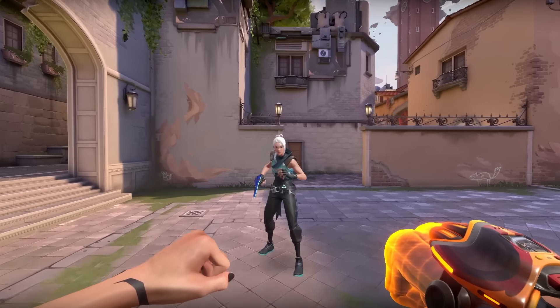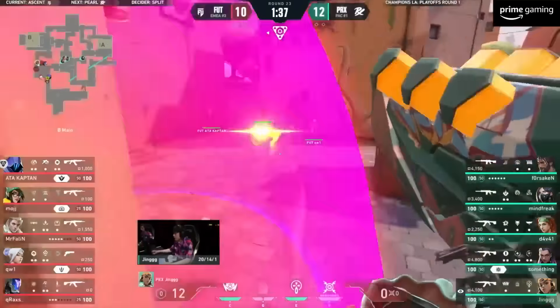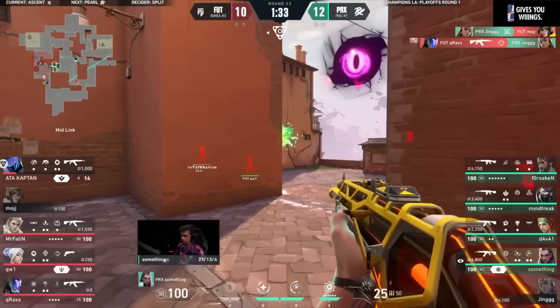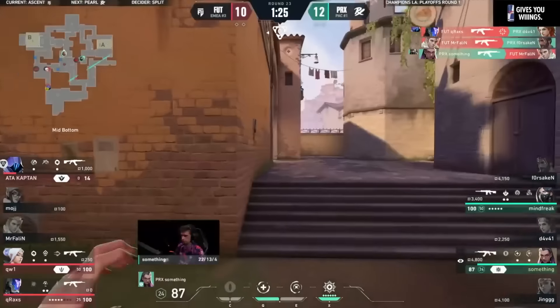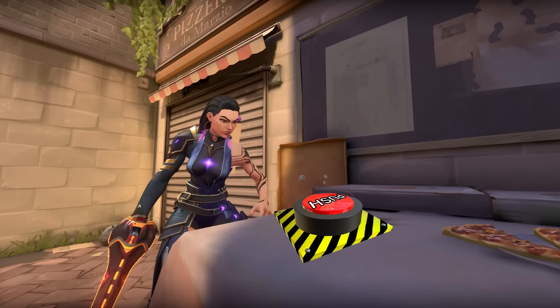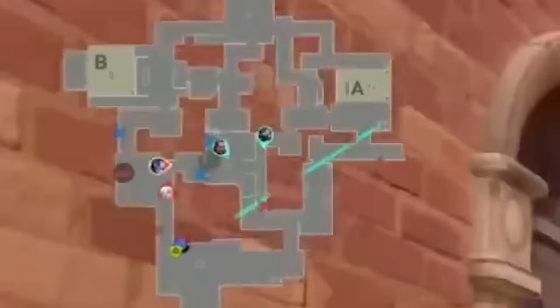Paper Rex punched back by being more aggro. Jing flew out of B with the Showstopper and behind Skye's flash. Harbor cascaded catwalk and they combo'd another flash through tiles. Harbor then used his Cove to make sure his teammates wouldn't get pinched onto their escape. I don't hate the play — I don't think a team would expect you to push out again after it failing just the round before. But FUT handled it pretty well.